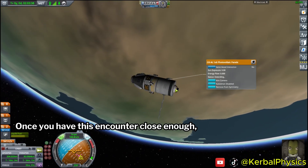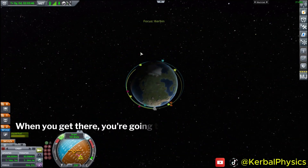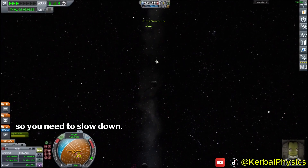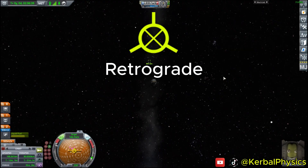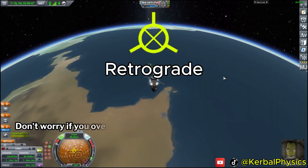Once you have this encounter close enough, we can time warp towards it. When you get there, you're going to be moving at speed relative to your target, so you need to slow down. To do this, set your nav ball to target mode and burn retrograde until your relative velocity is zero. Don't worry if you overshoot.